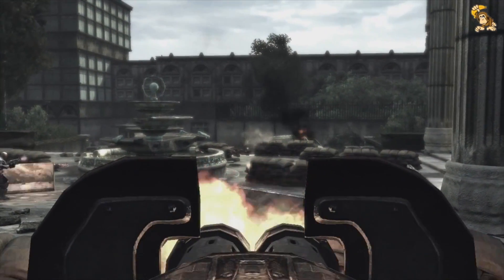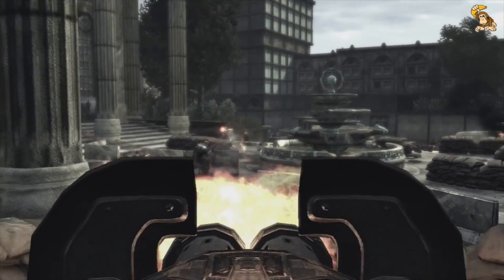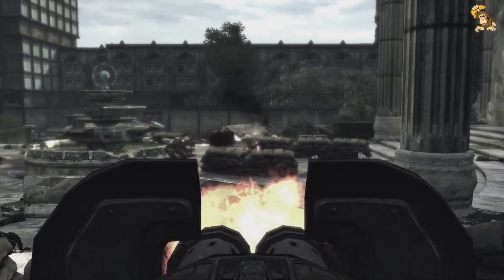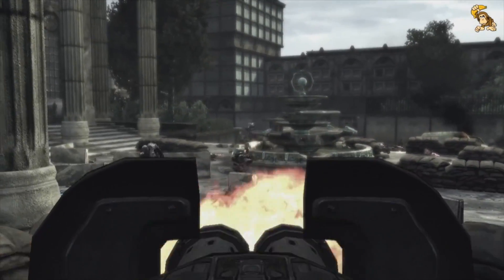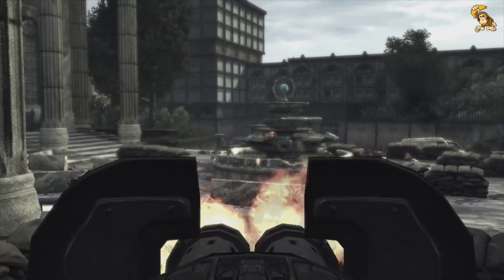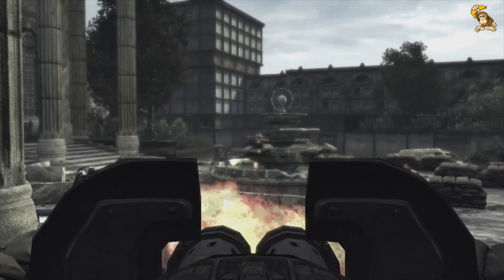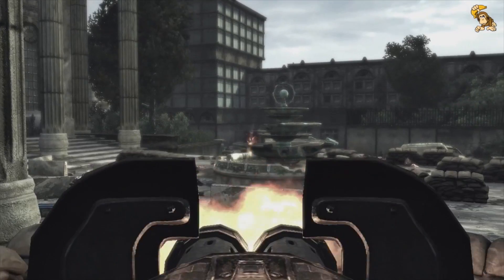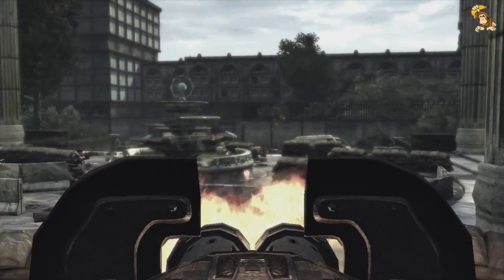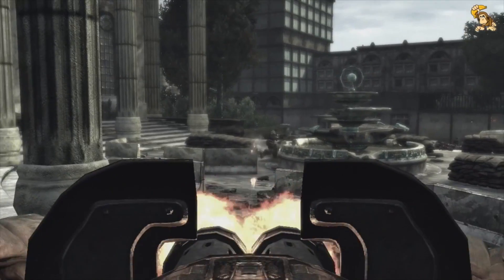Maybe stick your head out — nice. That was for Carmine. Man, these guys just keep coming. You just keep working your way through; there's one left. If you zoom in it's slower to move the turret than if you zoom out, so let's see where the bad guys are.